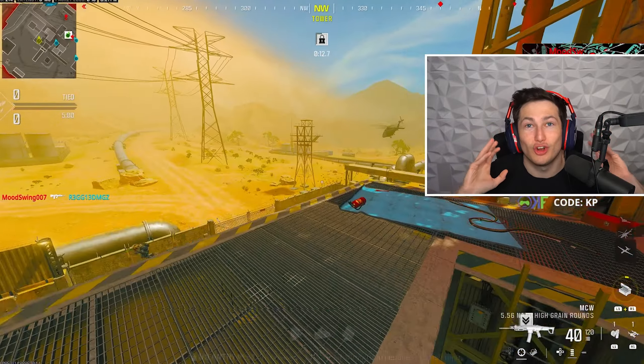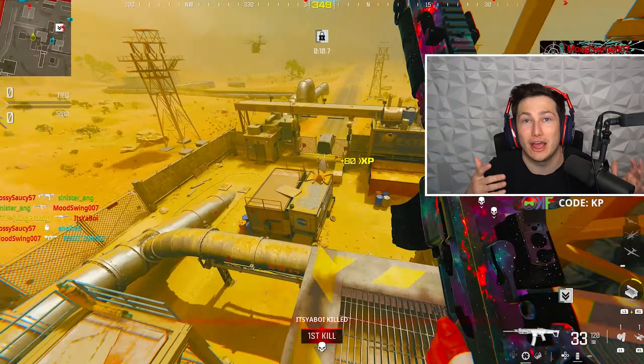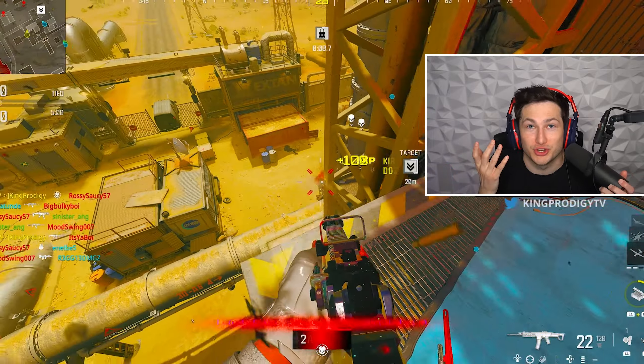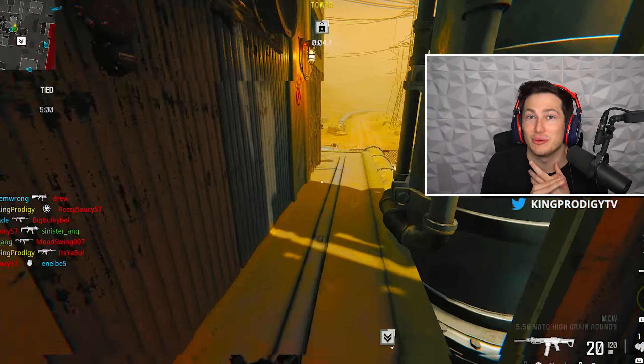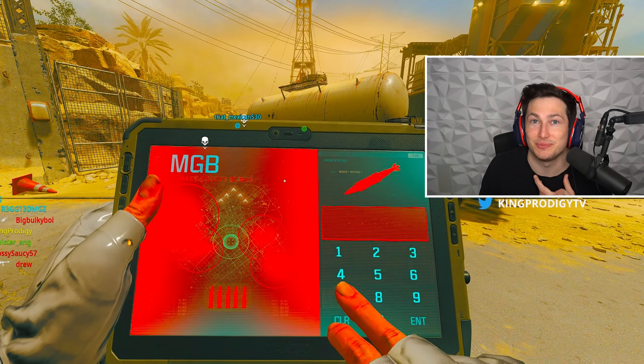The MCW is the best assault rifle in all of Modern Warfare 3 right now, and if you're not using it already you probably should. It's the fastest killing gun, it has zero recoil at all with my class setup, and it also has great movement and ADS speed.